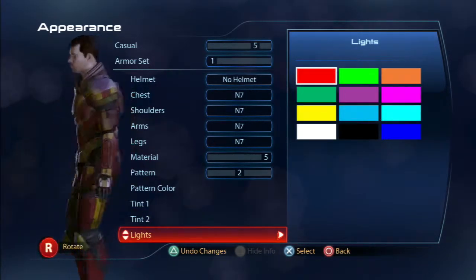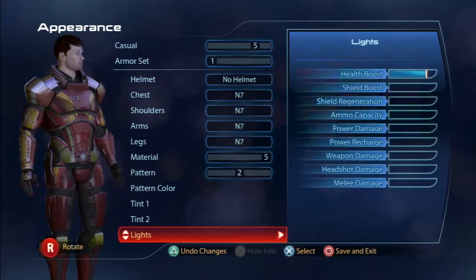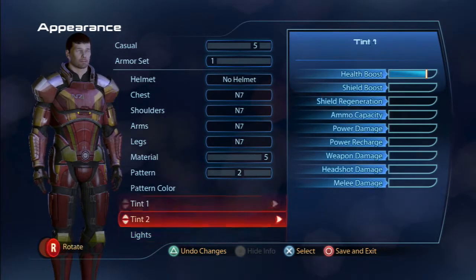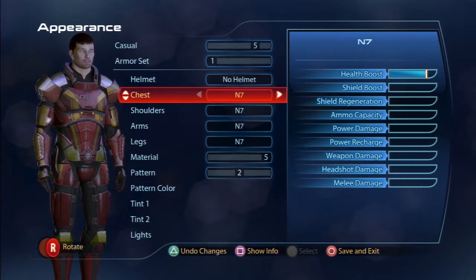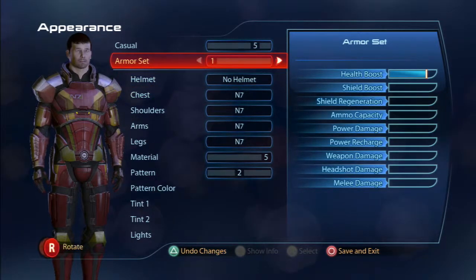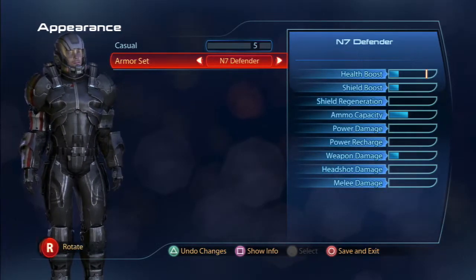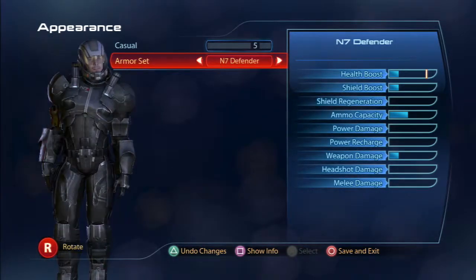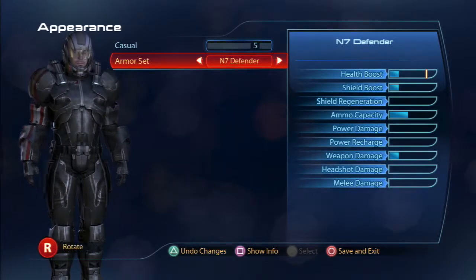Adjusting the lights on the armor too. There we go — it's kind of similar to the armor set I made in the second game, not completely, but there are many other pieces I can find later to emphasize power damage and power recharge since my engineer relies on that. I'm kind of indecisive on the final armor choice, so I'll cut this off and make a decision by the beginning of the next part.